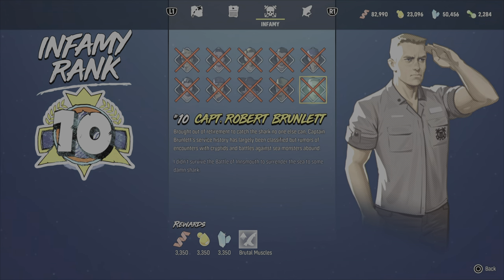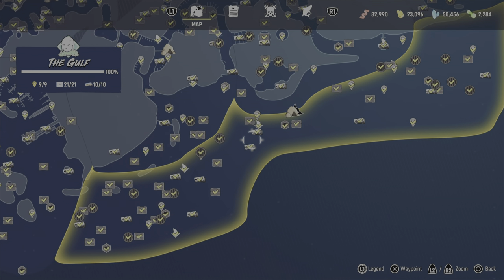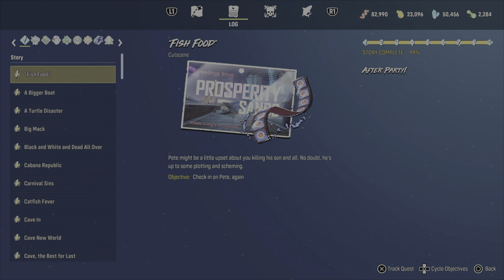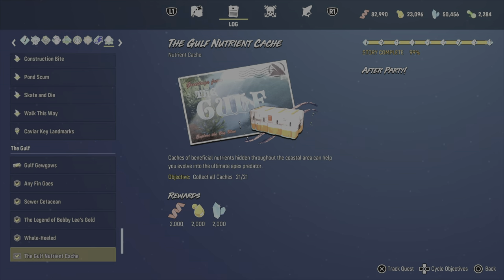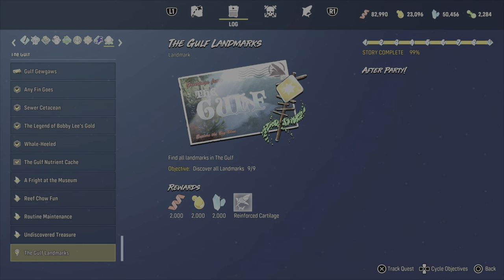The final one I mentioned — reinforced cartilage — is for finding all the landmarks in the golf. You can check your journal for that: tap over to your journal, check out the golf section, and all the way at the bottom under golf landmarks, find all nine landmarks to get reinforced cartilage for that extra damage resistance.